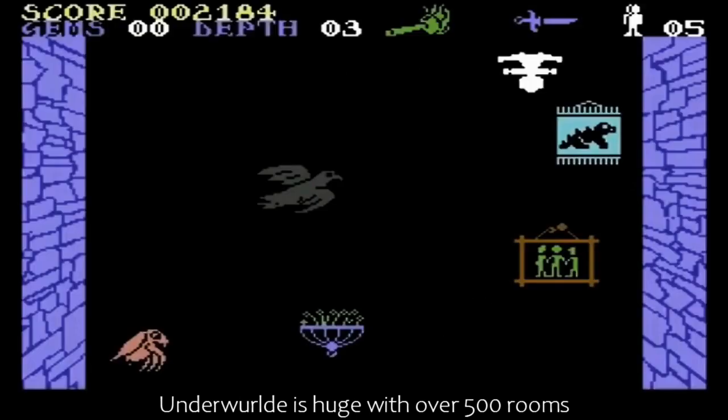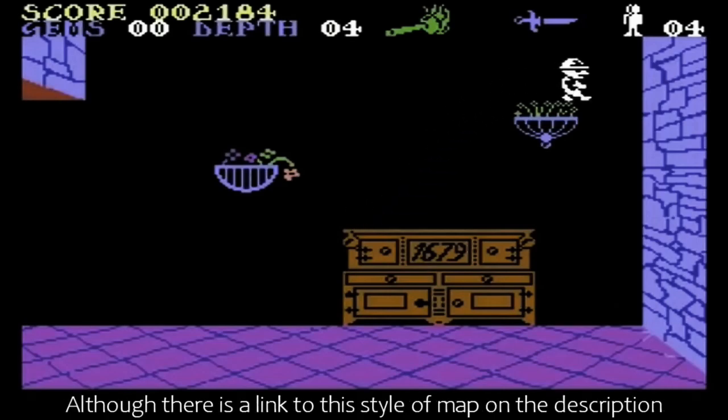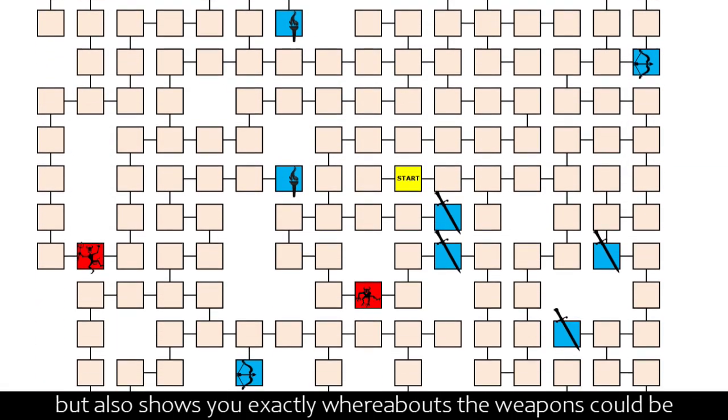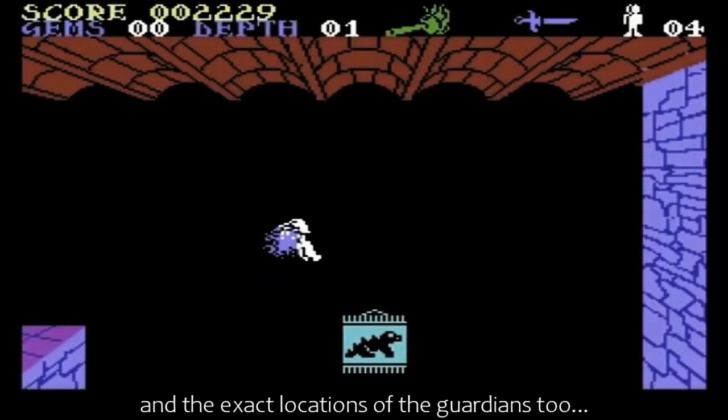Underworld is huge, with over 500 rooms, so definitely keep your eye on a map if you intend to play this through. There is a link to this style of map in the description, which not only simplifies the screens, but also shows you exactly whereabouts the weapons could be, and the exact locations of the guardians too. Always helpful.